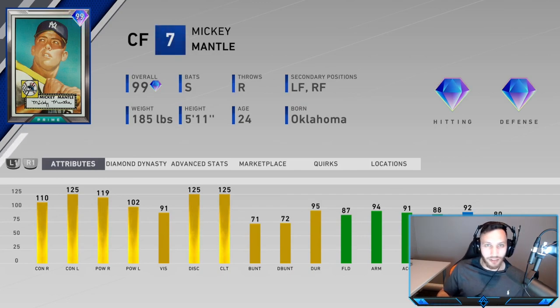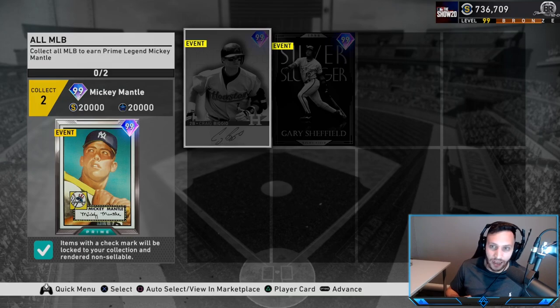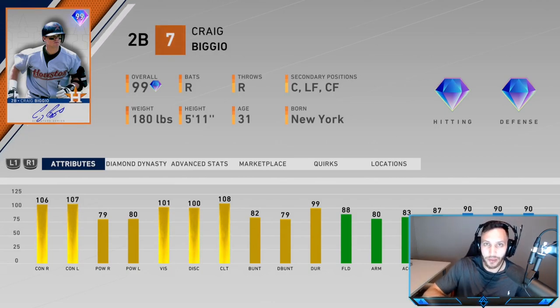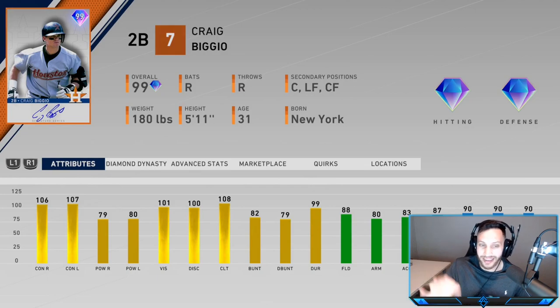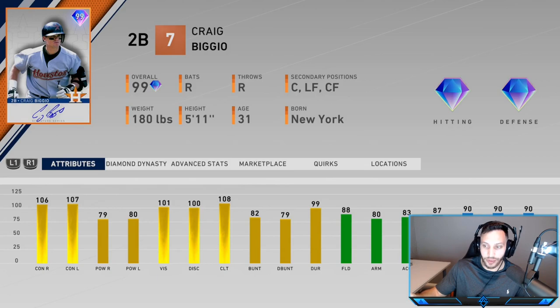We'll be doing a debut video in the next couple days. Along with collecting him, we get the AL collection reward and the NL collection reward. For the AL collection award we get Craig Biggio, 99 overall second baseman. Very interesting card because he has catcher as a secondary option - being able to put Biggio back there is going to be a huge asset. His stats: 106 contact versus righties, 107 versus lefties, 79 power versus righties, 80 power versus lefties, 101 vision - so his PCI is going to be pretty big. He has 88 fielding, 80 arm strength, 83 accuracy, 87 reaction, and 90 speed.